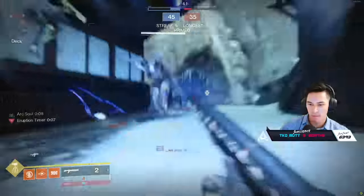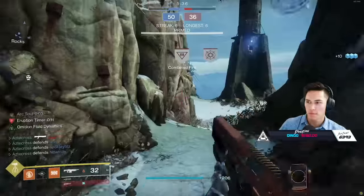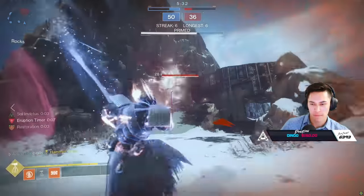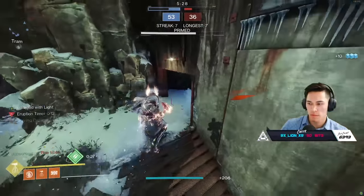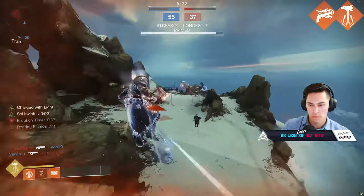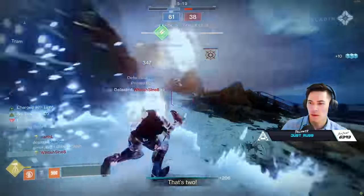Like regular crucible, you get maybe one super per game, maybe two. In Eruption, be prepared — if you do this right and take advantage of being primed, and of course defending your primed teammates, you'll get three or four supers no problem. Which is why certain roaming supers are so good here. Hammers is pretty good. Golden Gun was exceptionally good considering how long it can last. There are so many ways to get killstreaks in Eruption when you really start to get the ball rolling.